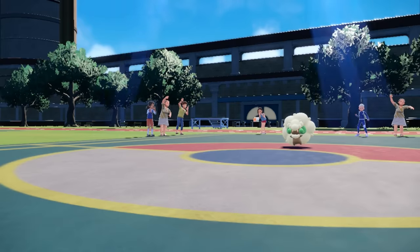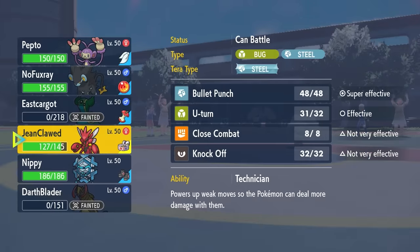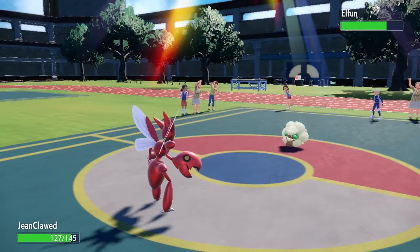As I go for U-Turn, they actually bring back in the Whimsicott and we have quite a scary situation. My best bet is to go right back into Scizor - it's kind of my only real answer against this thing. I do have Cryogonal in the back, but Bullet Punch Scizor looks pretty nice here.